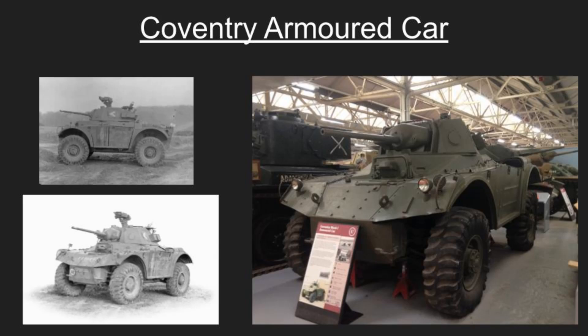The Coventry featured a layout similar to the more compact Daimler but incorporated a conventional suspension and drive system. It included rear driving controls adapted from the Daimler to enable quick disengagement from combat — also known as the hurry-up-and-run-away. The vehicle was powered by an American Hercules engine connected to a central transfer box distributing power to both front and rear differentials. The main production Mark One featured a three-man turret armed with a 40mm QF two-pounder gun and a 9.2mm coaxial Besa machine gun.